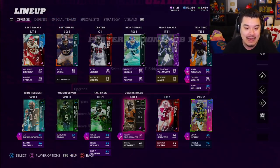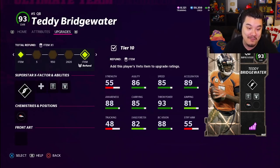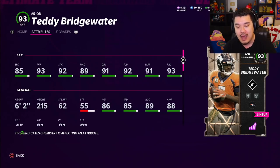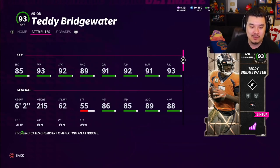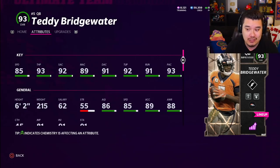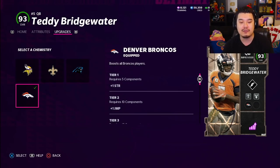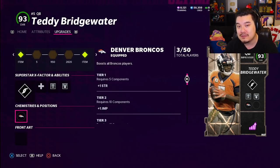Today we got some brand new veteran cards coming out into Madden. For the gameplay we have Teddy Bridgewater, 93 overall powered up using power passes. He's got 85 speed, gets Escape Artist because he has an Improviser archetype, and throwing attributes don't look too bad outside of the medium accuracy. He goes on Broncos, Vikings, Saints, and Panthers theme teams, so maybe some of you rocking those teams need a new QB.